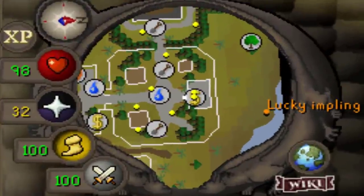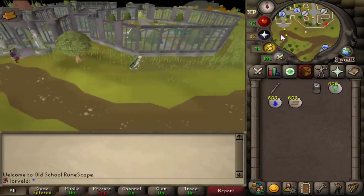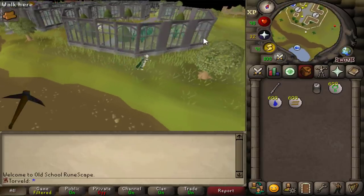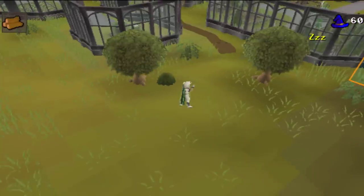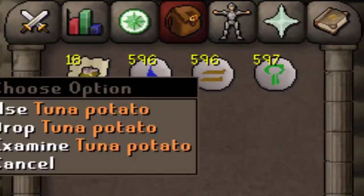Do you see that on the minimap? I actually have the hunter level for this — I've only ever caught one and got a black pickaxe. This is exciting. What the—